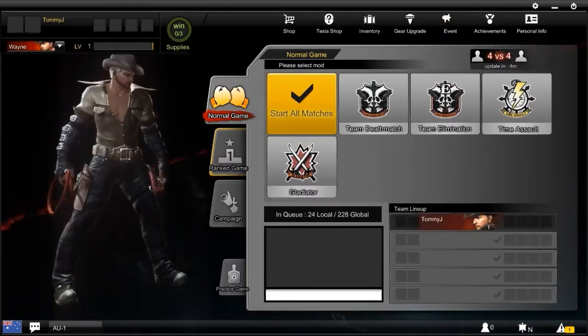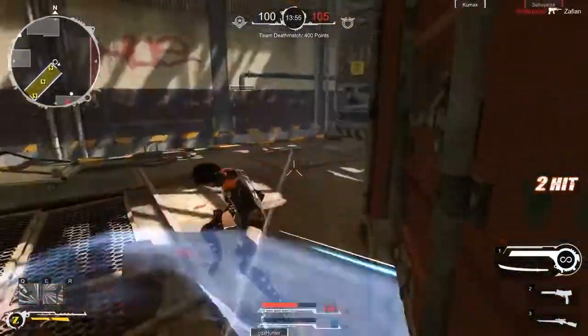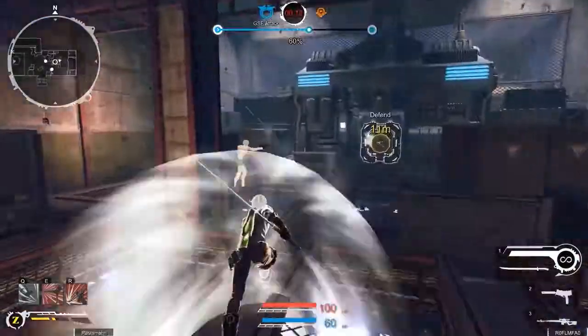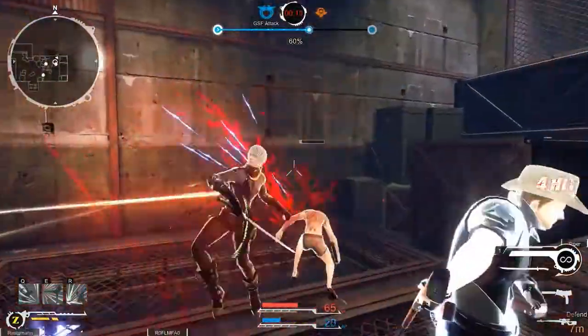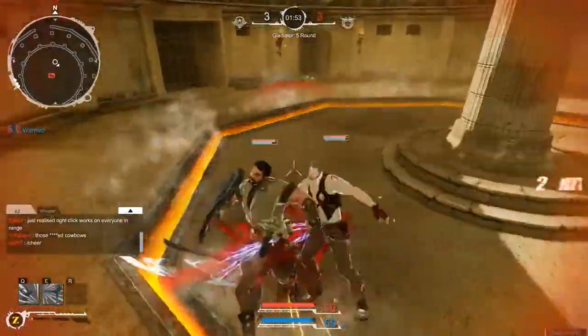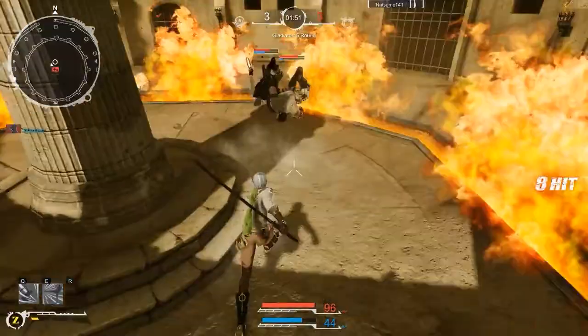Guns has a bunch of different game modes. There are normal unranked games, the modes of which are team deathmatch — a standard team vs team until scores reached mode — team elimination where there are no respawns and you must eliminate the opposing team, time assault where the attacking team must destroy three points and the defending team must prevent them, and finally Gladiator which is similar to team elimination with no respawns but everyone is limited to melee weapons only.